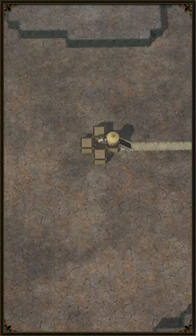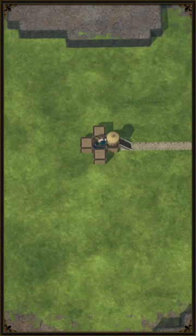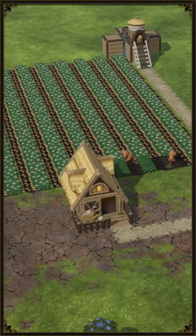Should you not have unlocked dynamite yet, fear not — we can accomplish a similar result with four levees and a set of stairs. Now we can make sure our beavers will no longer starve.